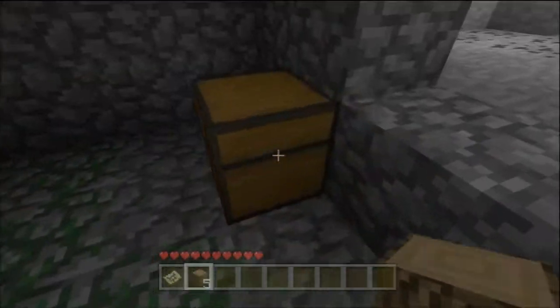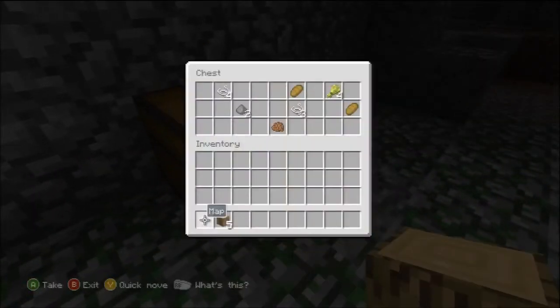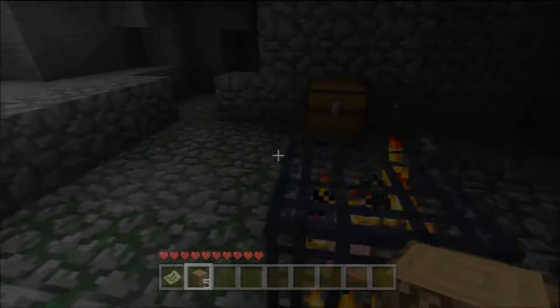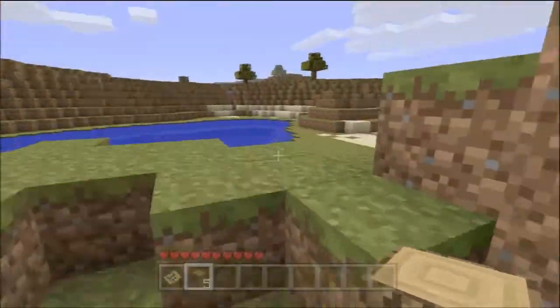Right here — mob spawner! And the chest next to it has some nice things. I think the loot is random each time, but there's a very good chance of getting music discs — you have three chances. That's mob spawner number one, right in this little cave next to the little ocean.